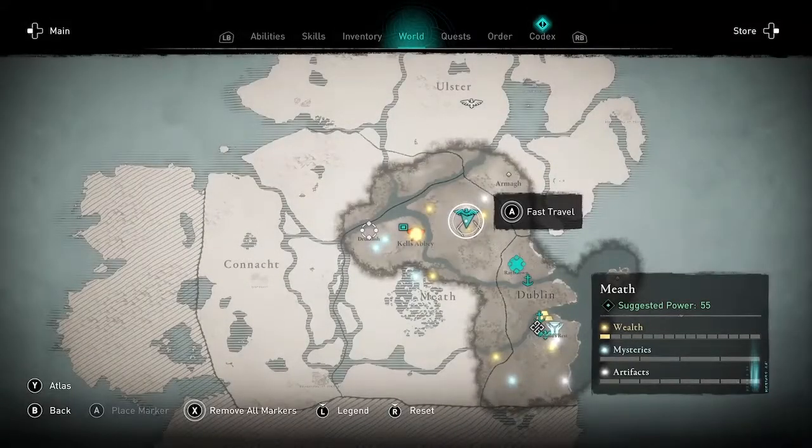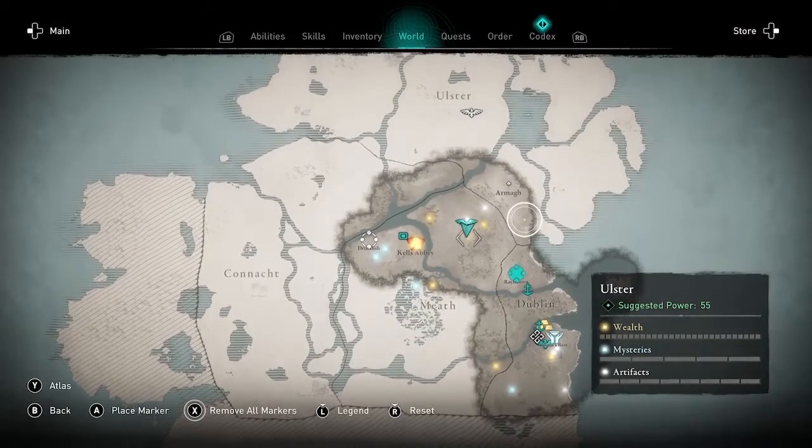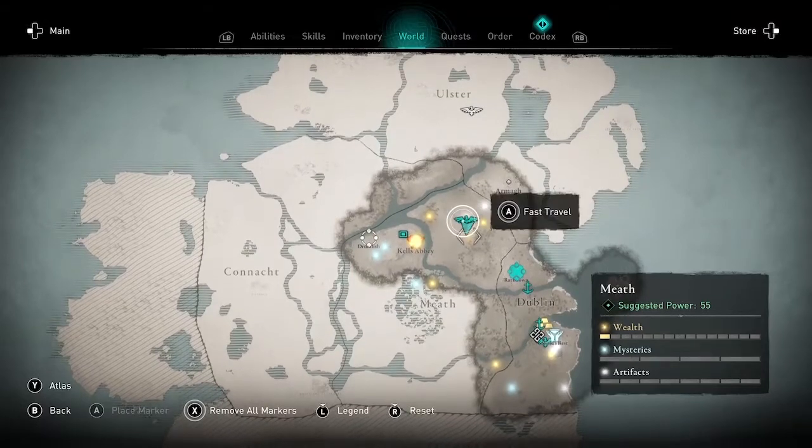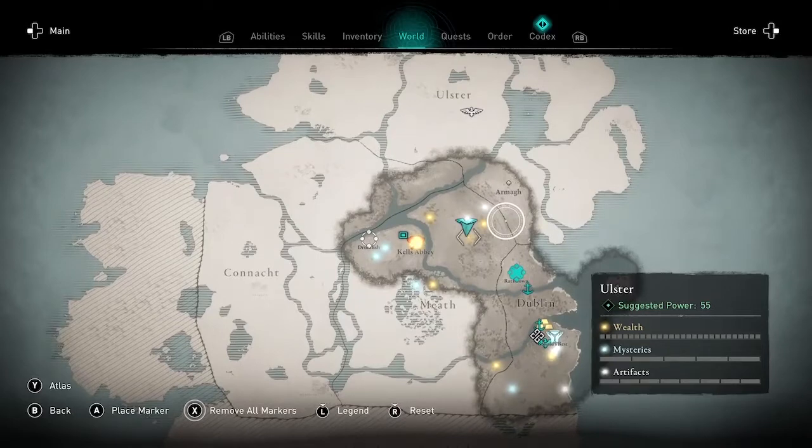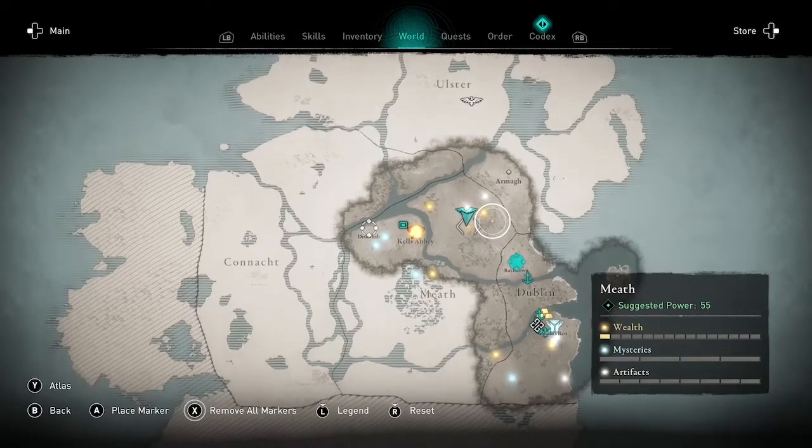Here is the map. This is the high point just north of Dublin, and you can unlock this pretty early in the game. In fact, as you can see, I haven't gotten very far, but I ran into this awesome tungsten location and thought I would share it with you.